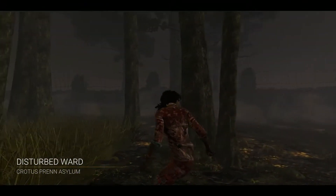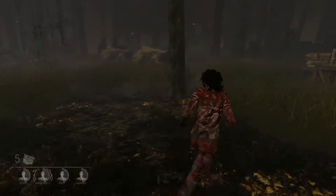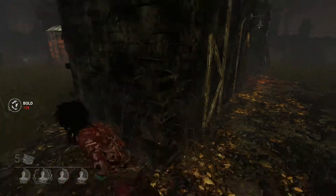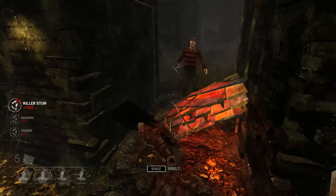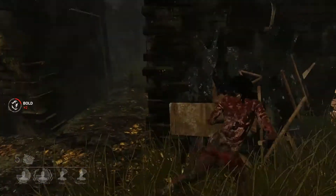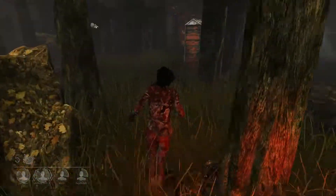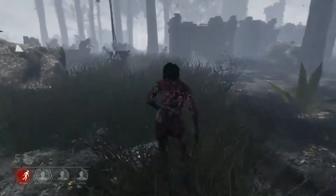The Disturbed Ward — this is actually a really good map, there's a really nice tile in the middle. Depending on what killer we get this could be a good match. Surprisingly enough the first person found is your boy. What a spicy double back. Watch this juke right here — he fakes, I go right around. I don't get too many steps on him but I get enough to get away a little bit.